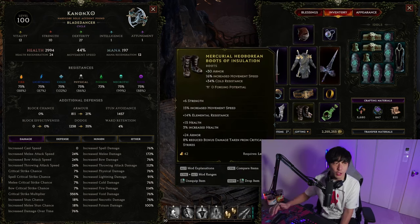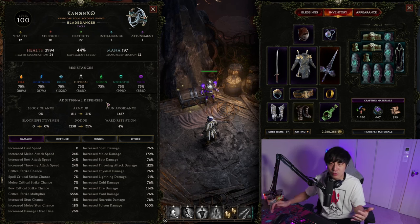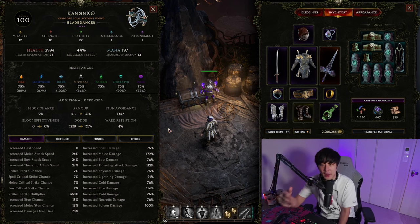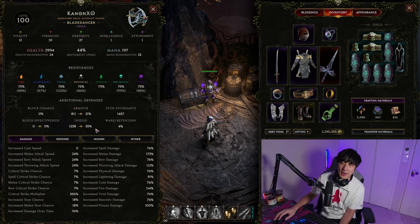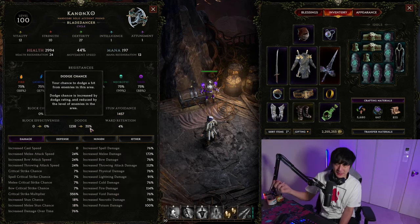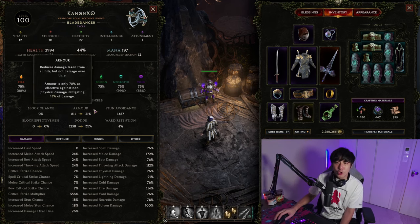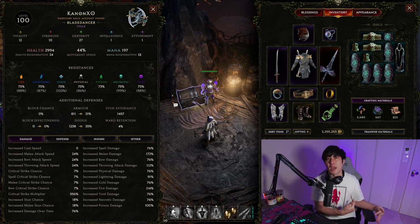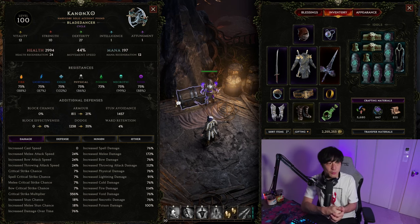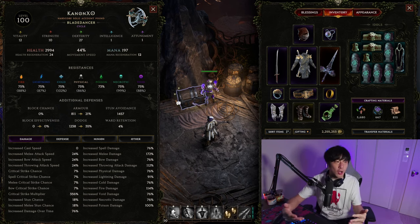Next we have armor, dodge, block, and ward as additional defenses. Ward is more in line with health since it's essentially your shield. The others depend on your class and build. My build has a lot of survivability from dodge - when I put my smoke bomb up, dodge goes up to around 60%. There are diminishing returns to dodge and armor, but also keep in mind that enemies can have ignore armor or penetration. Armor is important for every class, and then dodge, ward, or block depending on the class you're playing.